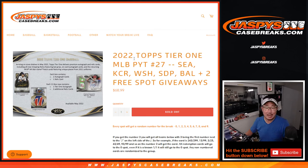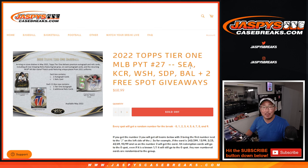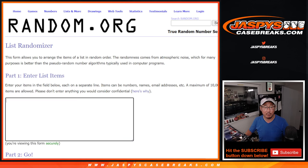Hi everyone, Joe for JazzBeastCaseBreaks.com coming at you with another random number block randomizer for this group of teams. This is a random number block randomizer for this group of teams right here — that's how it works if you're not familiar with it. And this unlocks Pick Your Team 27, Tier 1 Baseball.